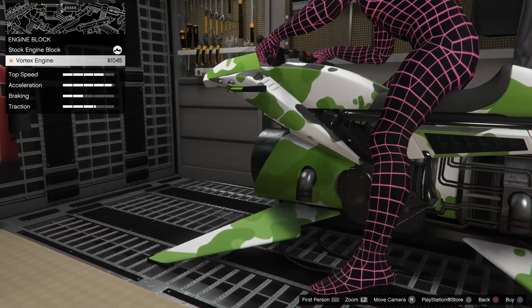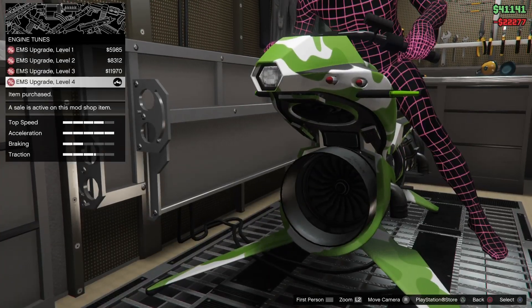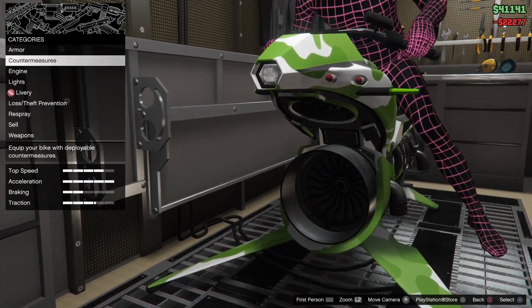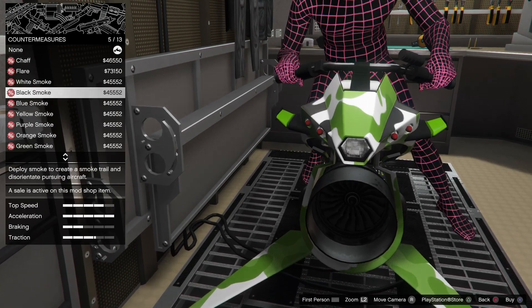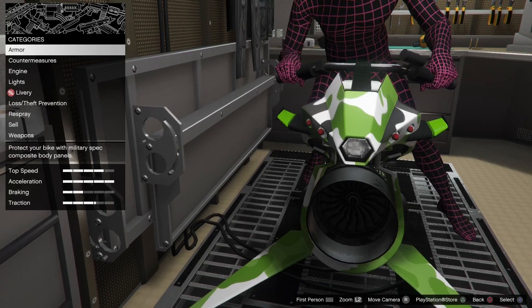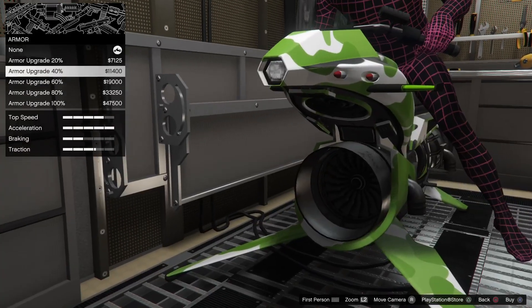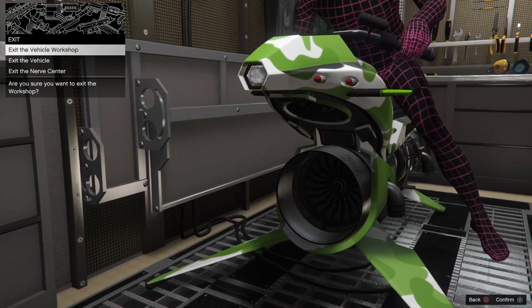It looks like for engine tunes you can get the new block — nobody can really see that but I know it's there, so I'm going to put it on. Engine upgrade, why not. And there are flares — self-explanatory — black smoke, and then of course different variations of colors for that same smoke. Armor upgrade is pretty standard, doesn't make it look any different aesthetically, it'll just improve its armor.